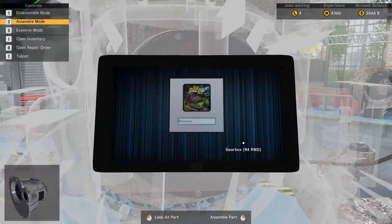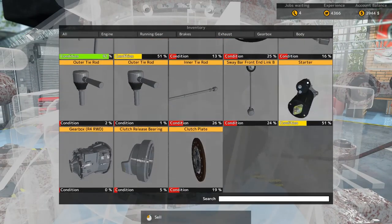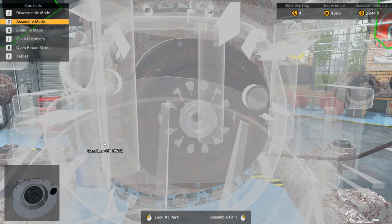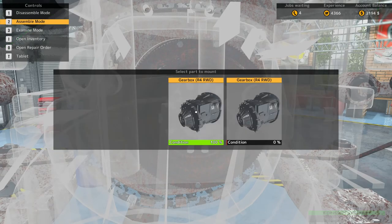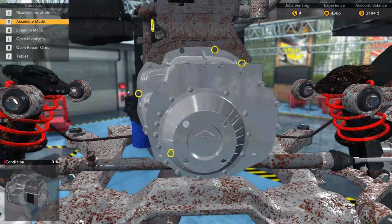Let's double-check and make sure I get the right one. Gearbox R4, rear wheel drive — there are a couple options so I need to be careful. Yeah, 750. That's a little expensive. Definitely don't want to buy the wrong one of these.